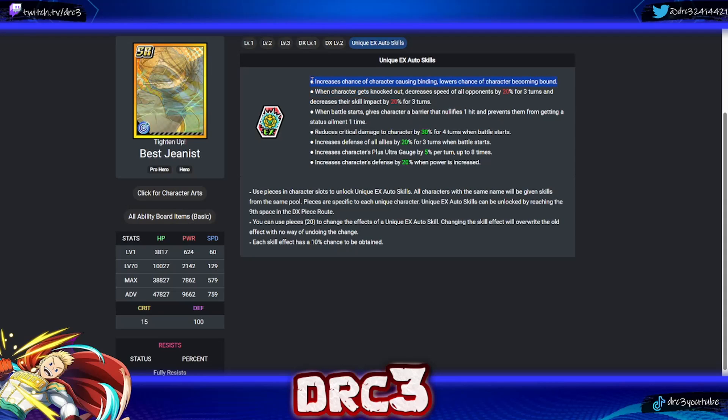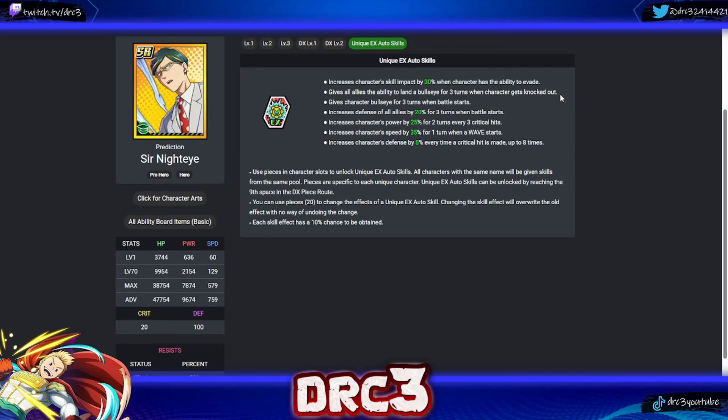Next is Best Jeanist. His first skill increases the chance of causing binding and lowers the chance of becoming bound — automatically very good. His second: when knocked out, decreases all opponents' speed by 20 and skill impact by 20 for three turns — not great because of the knockout requirement. His third: when battle starts, gives a barrier that nullifies one hit and prevents getting a status element once — the status immunity is massive. He also has: reduces critical damage by 30 on battle start; increases defense of all allies by 20 for three turns on battle start — really solid for a defensive character; plus ultra gauge per turn; and defense when power is increased. His best skills are the binding chance boost and the all-ally defense.